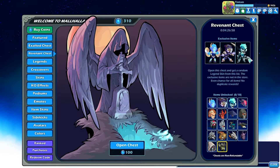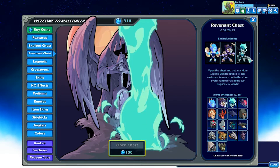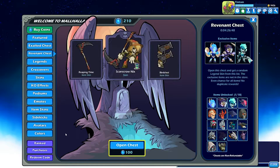Let's hop straight into these chest openings! First up — Scarecrow Nix. We got the Reaping Time scythe skin, the Birdshot blasters, and Scarecrow Nix. That's a pretty cool skin, I'm happy with that. The animation was pretty nice too — it's interesting to see them come out of the grave. Let's go into our second one.